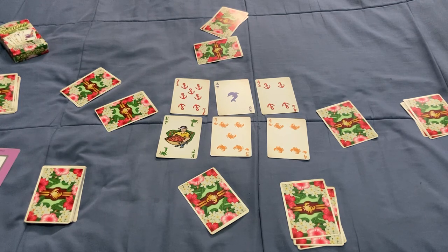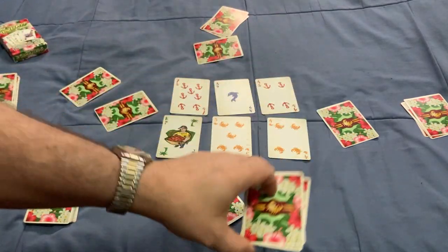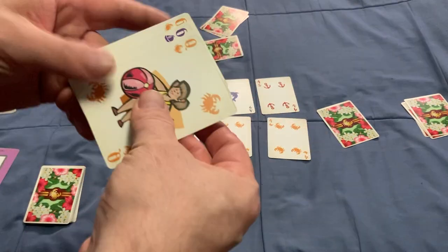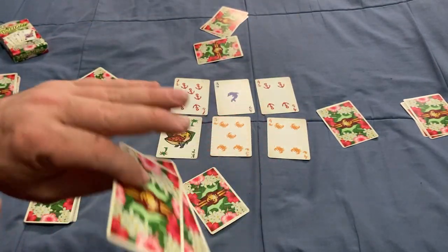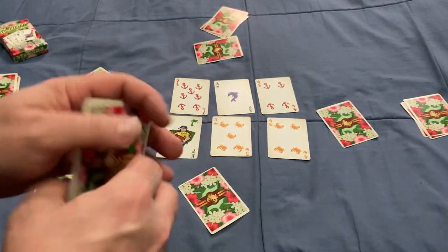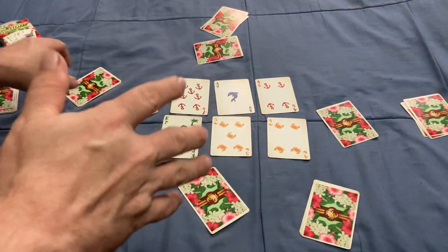At the end of the game each card is worth its face value. Court cards are worth five points each. Any cards left in your hand are negative points, with the exception of pairs — if you have a pair in your hand, like a pair of sixes, they cancel each other out and are worth zero points.